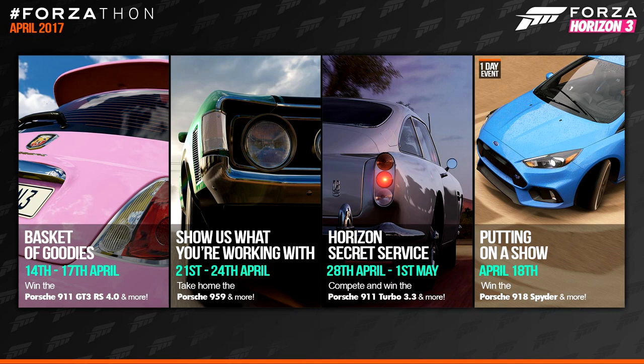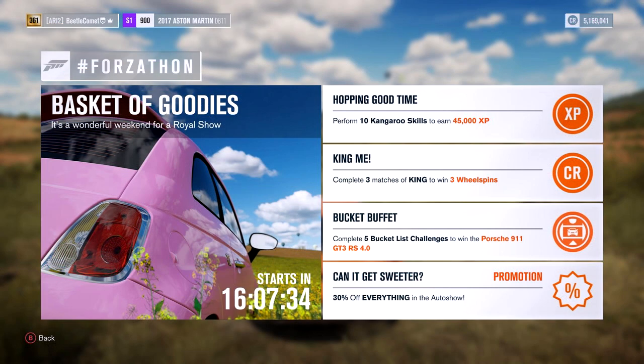For a more detailed look at the challenges, have a look at this screen here. We have the Basket of Goodies Forzathon — unfortunately we don't have all the details released yet, so I'll be sure to update you when they are. Basket of Goodies is the first of the Porsche-themed Forzathons, which kicks off on Friday the 14th and lasts throughout the weekend until Monday April 17th. This one is a basket of goodies to celebrate Easter weekend — by completing the five bucket list challenges, you'll win the 2012 Porsche 911 GT3 RS 4.0L, which is the older sibling to the 2016 Porsche 911 GT3 RS added with the Porsche Car Pack.